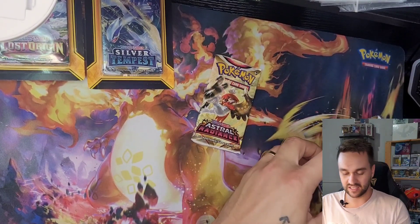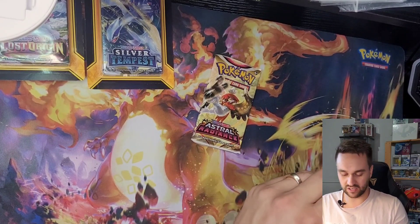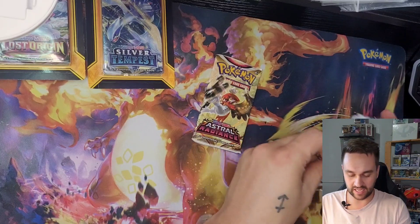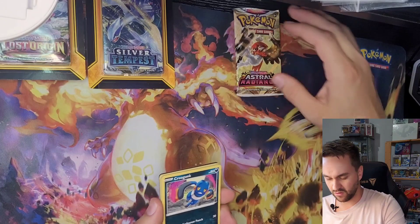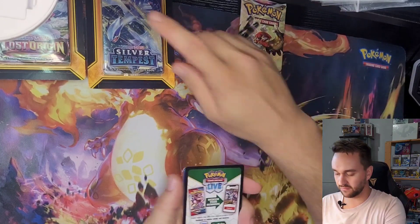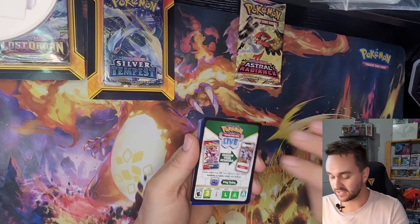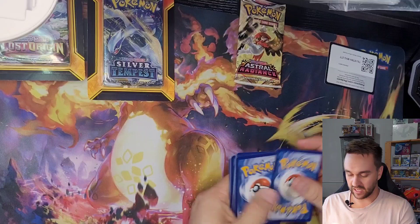I thought they were just the same two packs. I guess those packs are not done with their little surprise, so we might not have four of each like I thought we had. So I'm gonna keep that one for later. I'm gonna do that Silver Tempest right after to keep them together. Here's the code card, and then Silver Tempest — it's four.